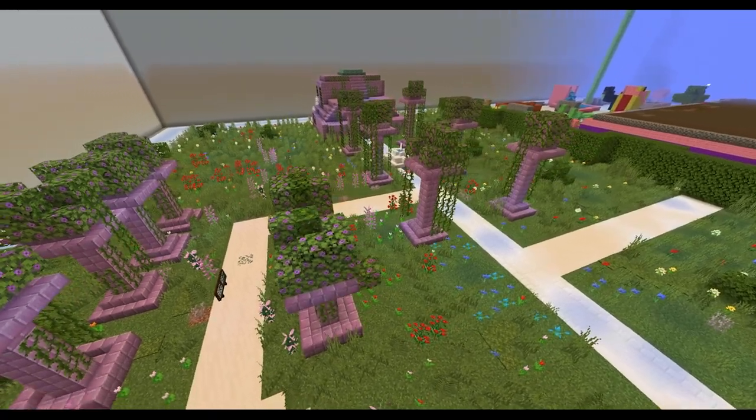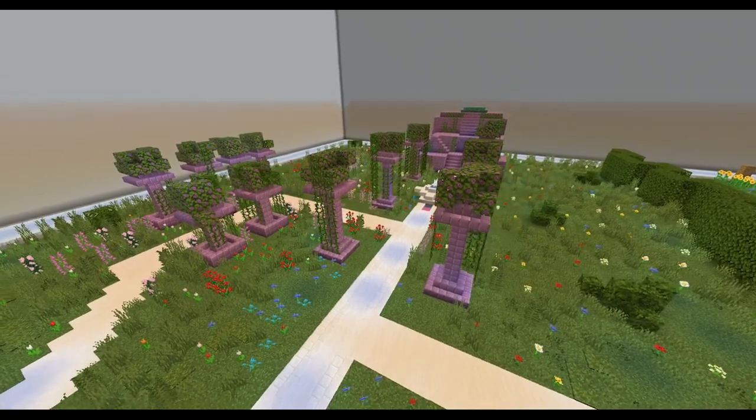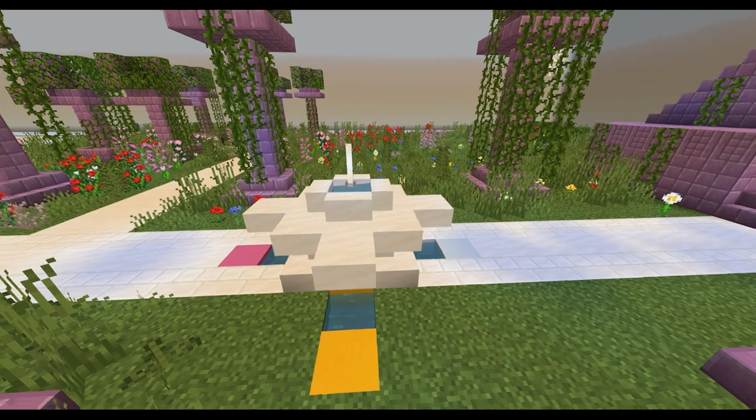You reconnect onto the main pathway heading to the magenta structure, the greenhouse, in the distance. But before you can get there you reach a fountain adorned with bright colours.